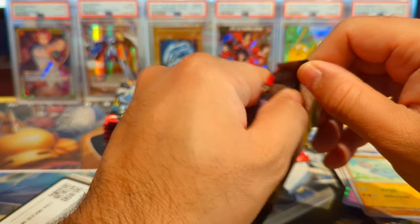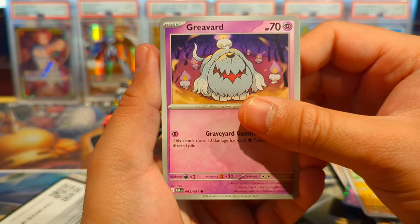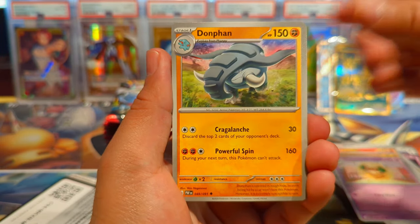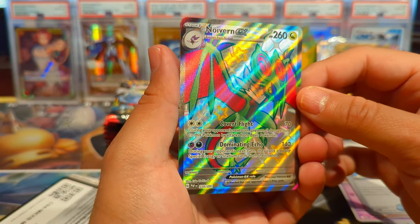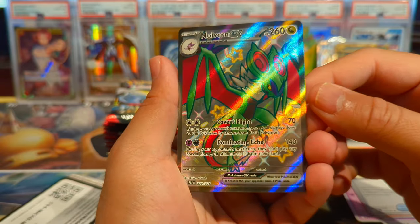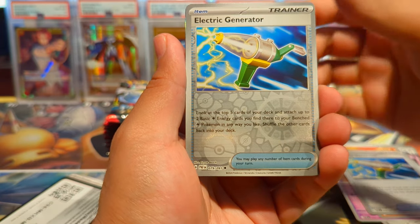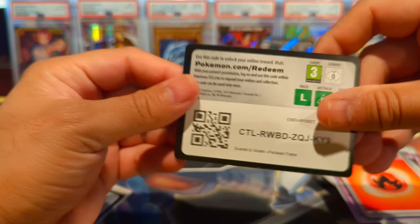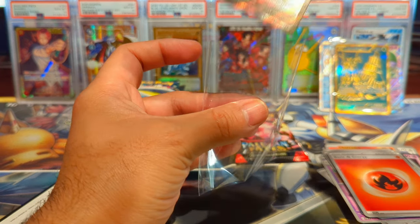Surprisingly these hyper rares have the most difficult pull rates but we got one here — let's go! No special illustration rare but hey, we got a hyper rare — cannot complain. That was a really good blister. We have a Greavard, Charcadet, Clobbopus — shout out Squeaks Game World, hope you make some more content! Oh there we go — we have a Noivern ex shiny! Let's go! And then we have a Zatu holo — not bad at all.